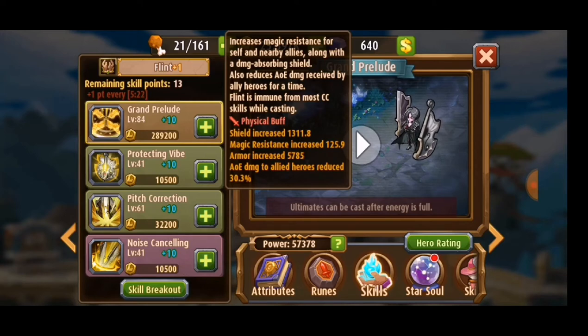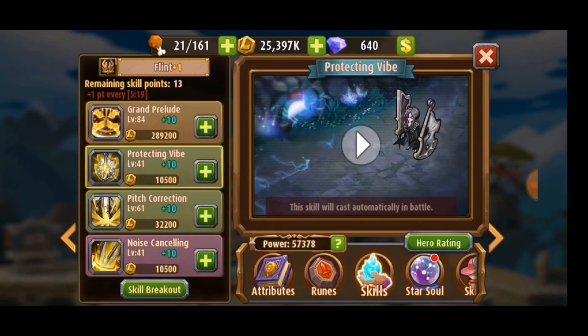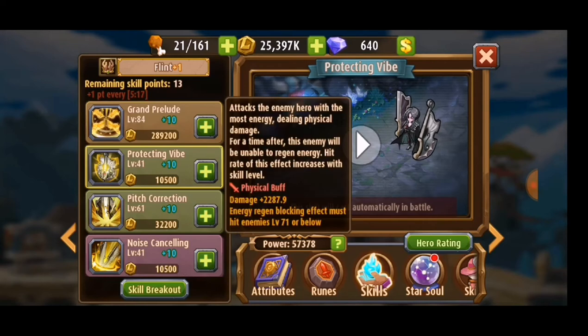Next one is Pitch Correction. It attacks the enemy hero with the most energy, dealing physical damage. For a time after this, the enemy will be unable to regenerate energy. Hit rate of this effect increases with skill level. The damage he deals with it is not big, but as I said he is a front row support, so tank or I don't know.